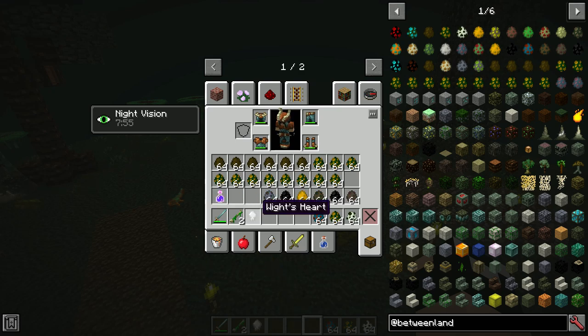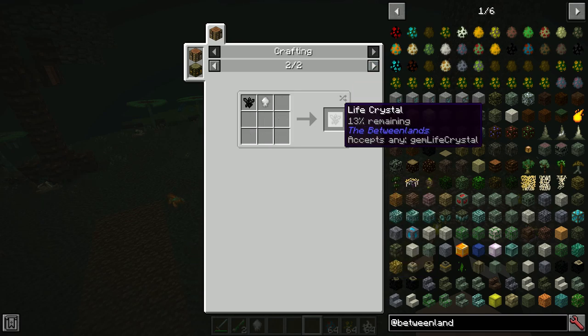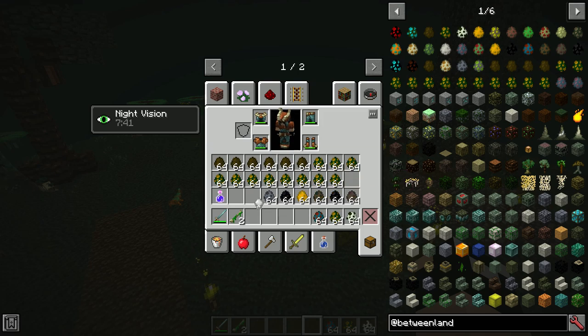Wights drop Wight Hearts which are very useful — you can use them to make tar-based hearts, Gert's Donuts, and for the Animator. Most importantly, they're used to repair Life Crystals, making Wights a big mob to farm. They can spawn most anywhere in the Betweenlands, have their own spawners in dungeons and ruins, and are a major part of the Primordial Malevolence fight — spawning constantly throughout that encounter, netting you a lot of Wight Hearts.